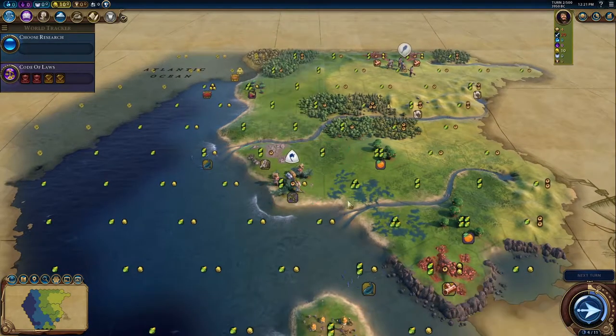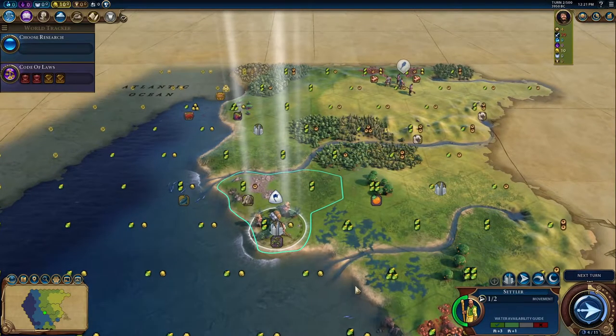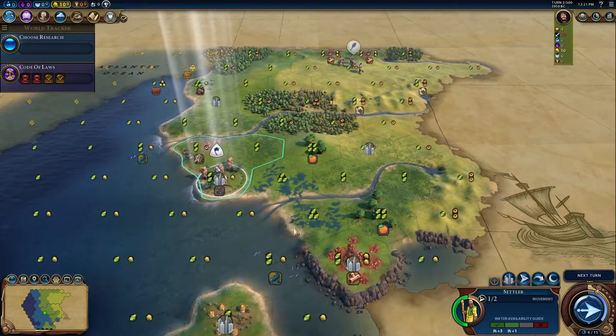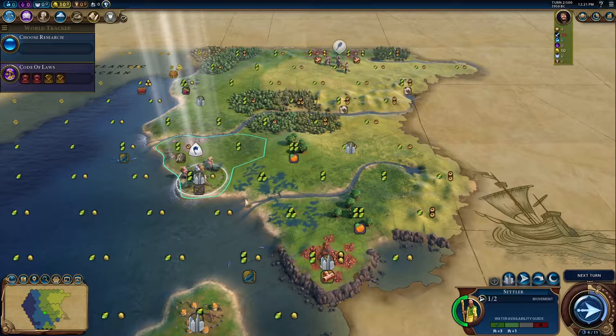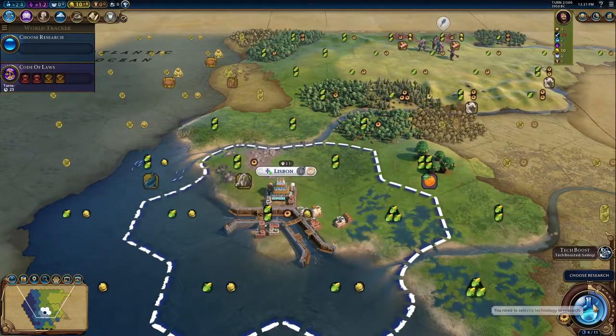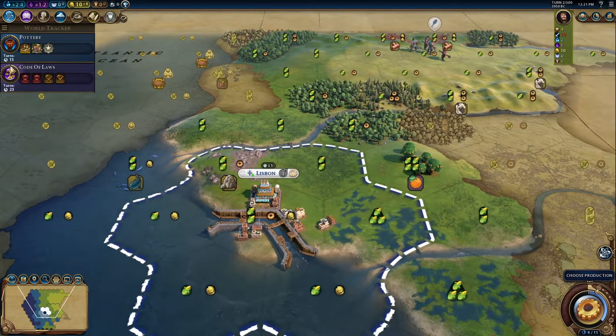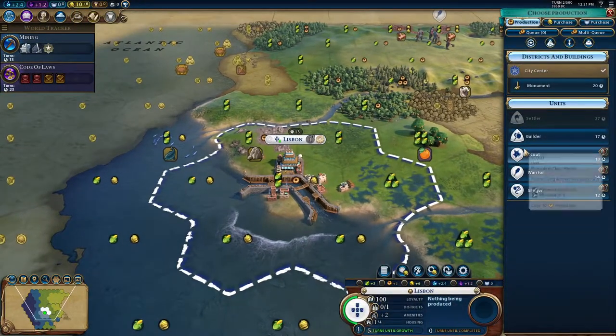I've been planning this out. I want to settle on the olives here and possibly get Etemenanki up early because there are so many nice floodplains around here and I can really take advantage of the marshes. So let's go ahead and settle our capital of Lisbon. I want to take a look at João's abilities as well, so let me get Mining, and I think we'll set this to a Scout first.